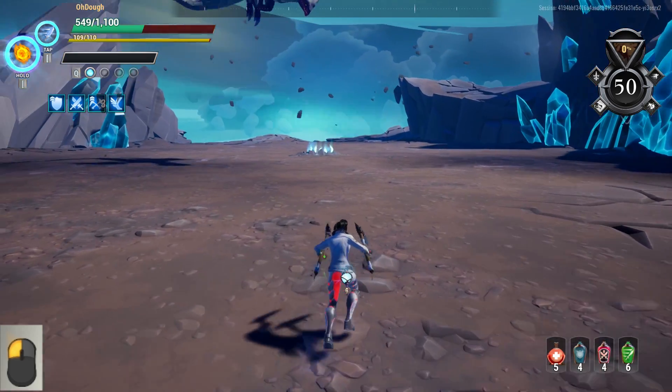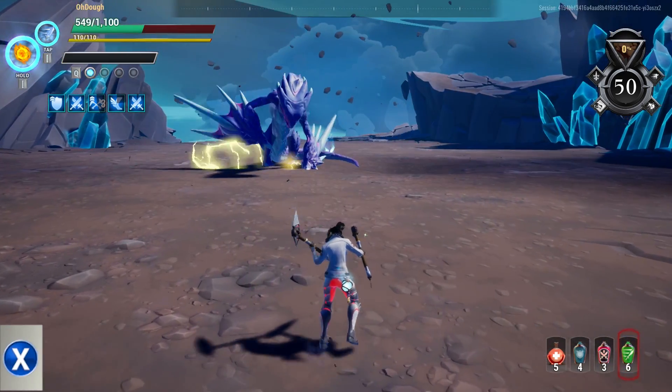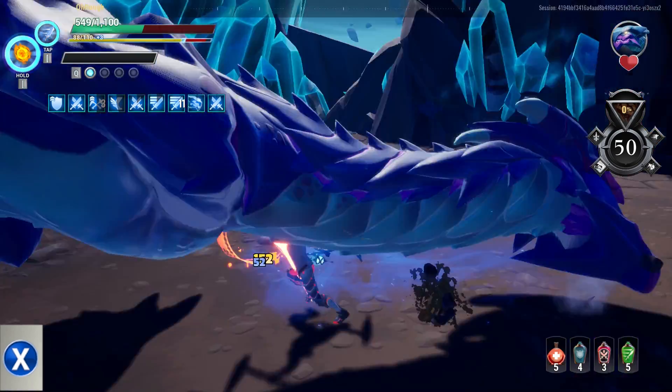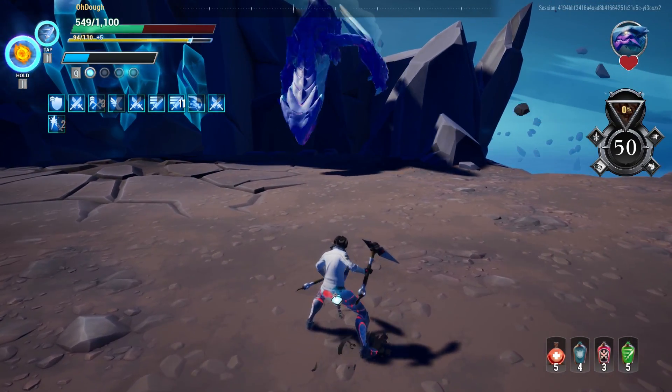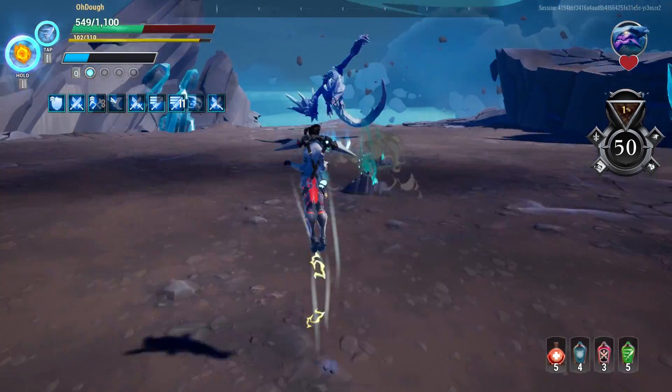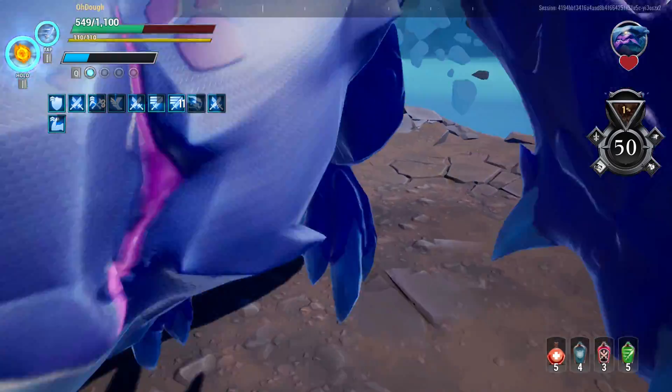For the hammer and the axe, you want to use the primary attacks because those hit really fast and they roughly offset the stamina cost, although I think you'll still be using too much stamina with those attacks. So the chain blades are my favorite pick, but those weapons will all work if you do it properly.